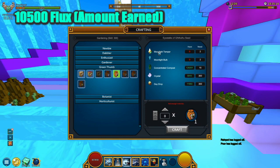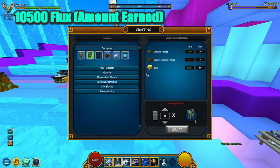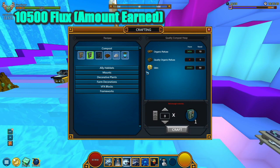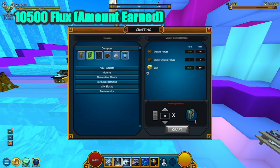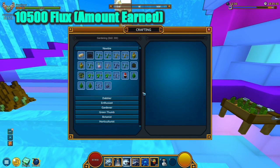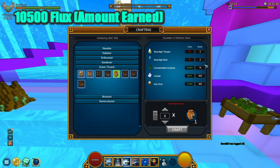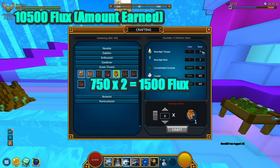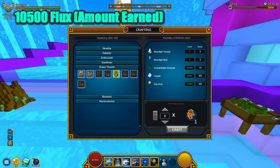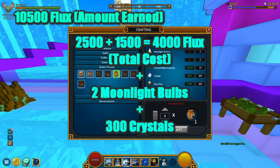Now let's move on to the moonlight tempers. Assuming you craft them from harvesting stations, the average cost of these moonlight tempers is about 750 flux — it will vary, sometimes more, sometimes less, but we'll use 750 as our higher-bound standard for this video. Multiplying by two gives us 1,500 flux. So the total cost when it comes to farming these seeds is 4,000 flux plus 300 crystals and two moonlight bulbs.